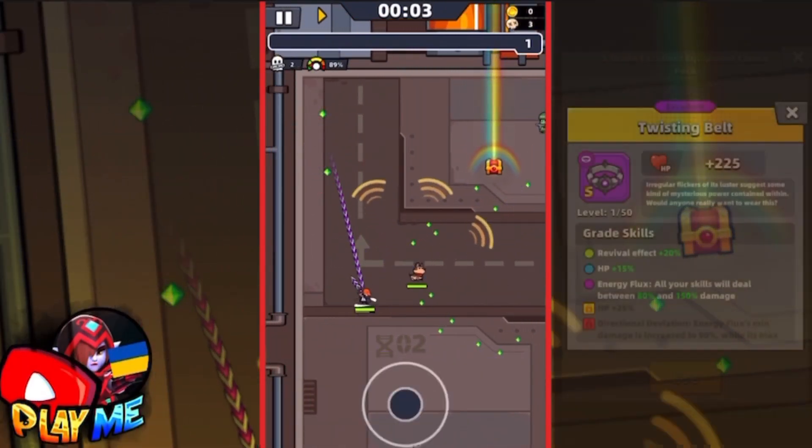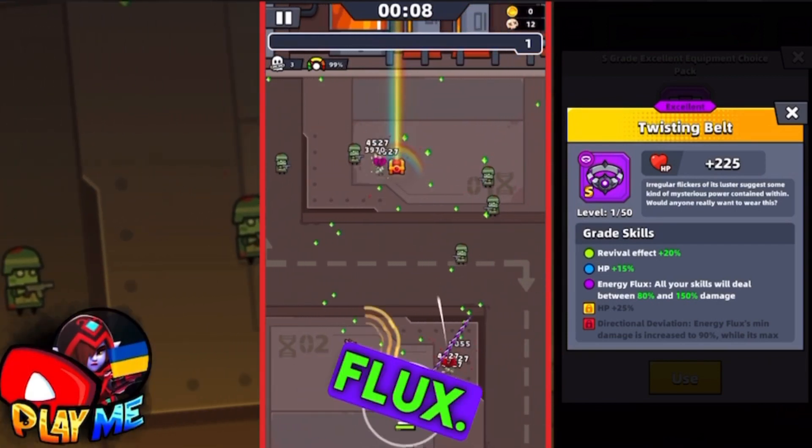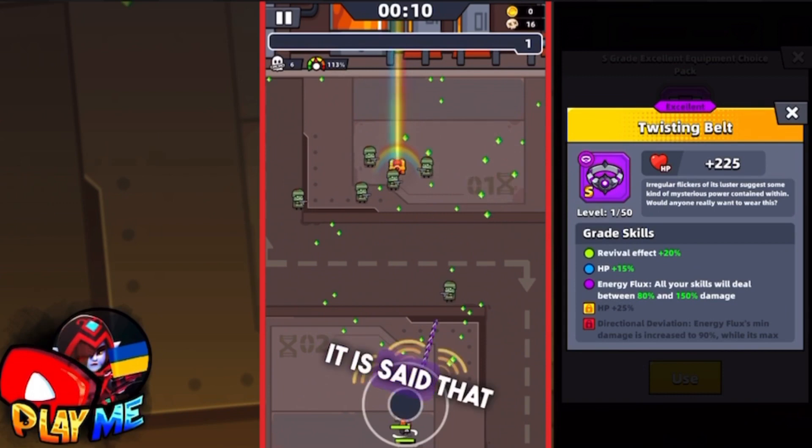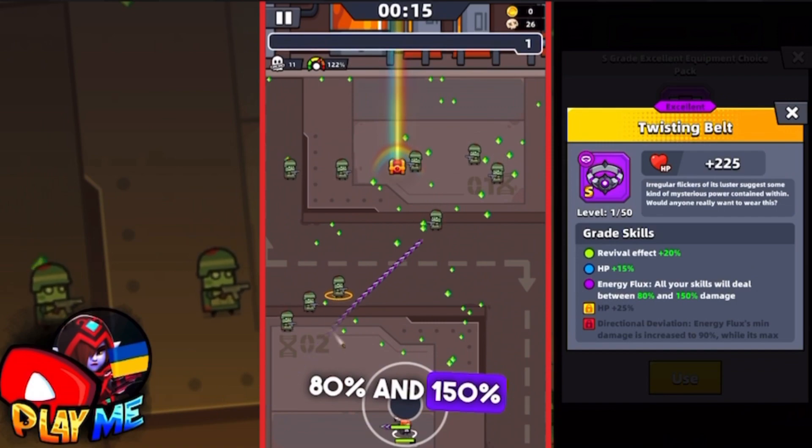First let's check the Twisting Belt and find out how good its skill Energy Flux is. It is said that with Energy Flux, all your skills will do between 80 and 150 damage.